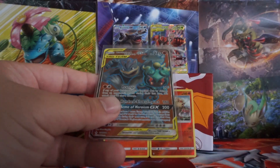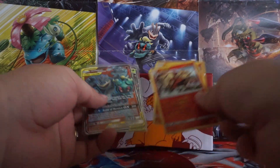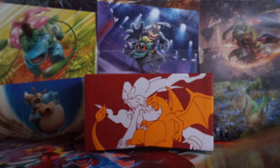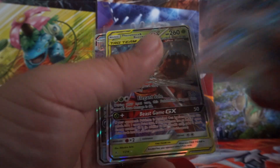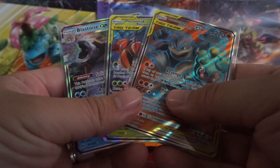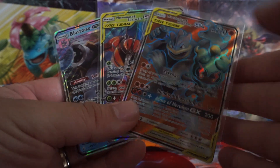Well guys, that's going to be the end of this whole Unbroken Bonds box series. I definitely enjoyed all of this — from finally getting these two Arcanines, the last card of the uncommons and rares that I needed, to getting the Blastoise GX, the Pheromosa Buzzwole GX, and the full art Marshadow Machamp GX. This adventure has been amazing, guys. I hope to see you on some future videos. Thanks for watching, don't forget to like and subscribe, and I'll see you on the next one.